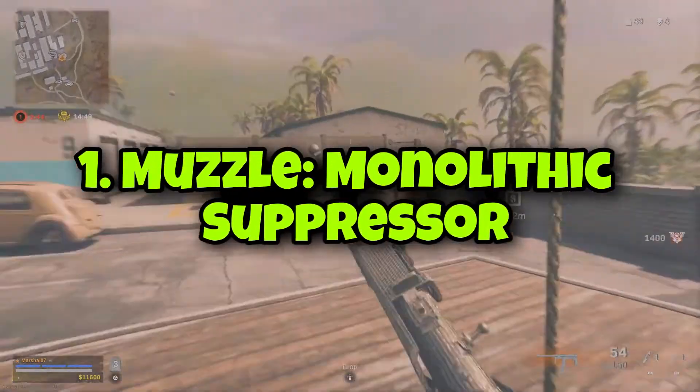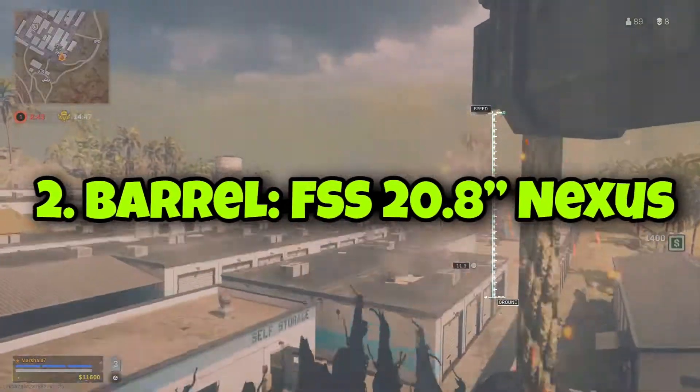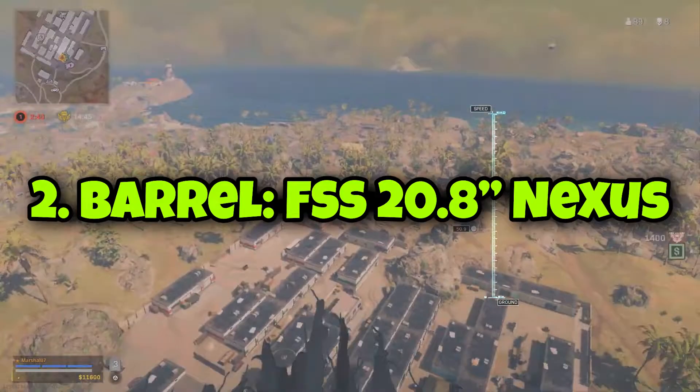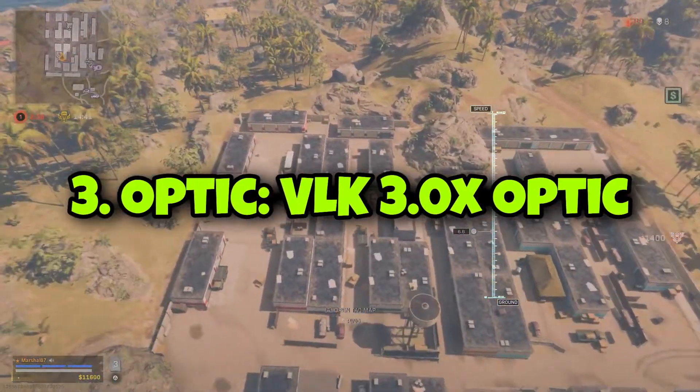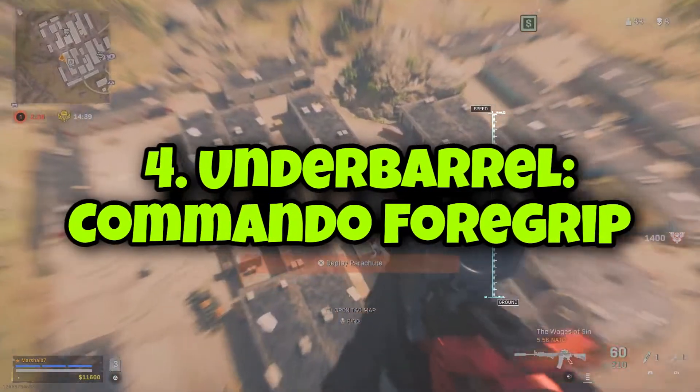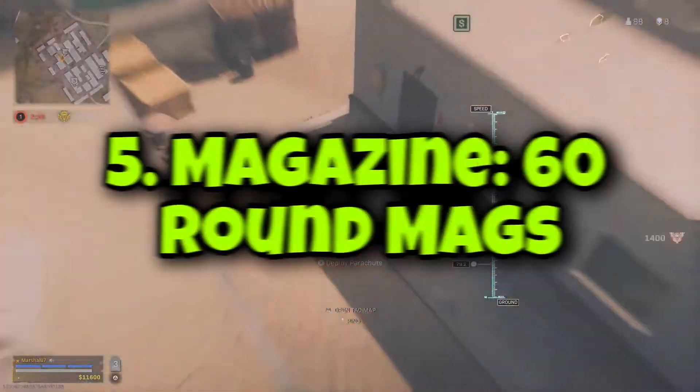The recommended accessories for the Grau 5.56 AR are: 1. Muzzle Monolithic Suppressor, 2. Barrel FSS 20.8-inch Nexus, 3. Optic VLK 3.0x Optic, 4. Underbarrel Commando Foregrip, 5. Magazine 60 Round Max.